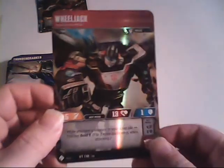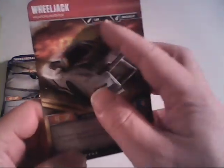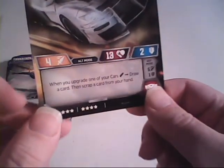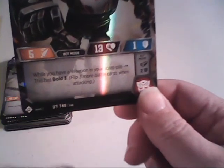Here we are, folks — last card, number 40: Wheeljack, Weapons Inventor. Wheeljack is an uncommon card. His trait in robot mode is Melee; in alt mode, he has Car and Specialist. He costs 9 stars and has 13 hit points. In robot mode, 5 attack and 1 defense; in car mode, 4 attack and 2 defense. His robot mode special ability: while you have a weapon in your scrap pile, he has Bold 3 — flipping 3 extra battle cards when attacking. Equip him or one of his allies with a Grenade Launcher and after one shot, you've got Bold 3 ready to go.